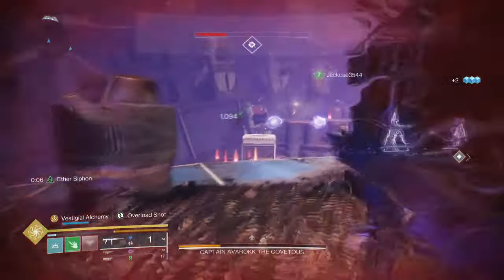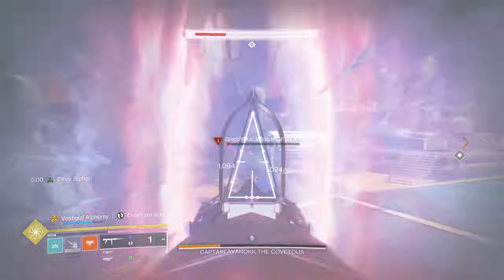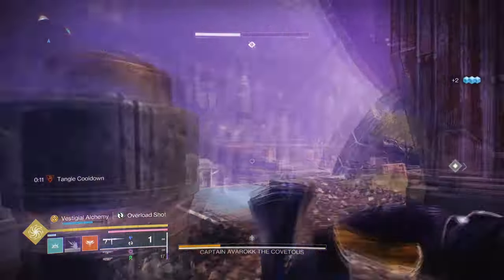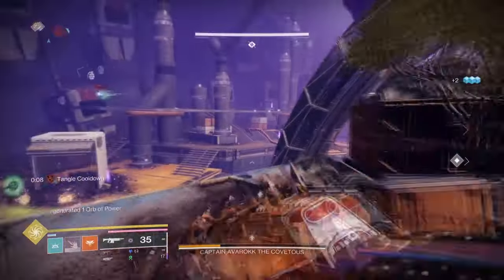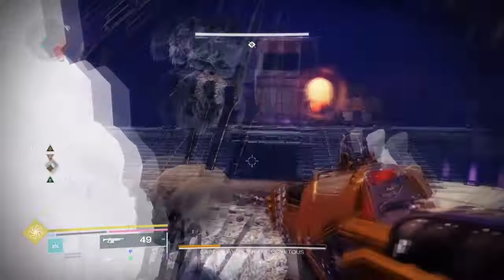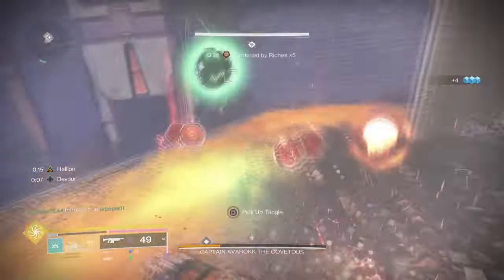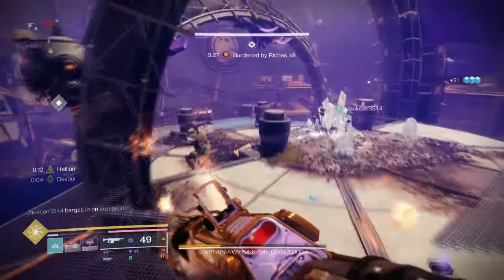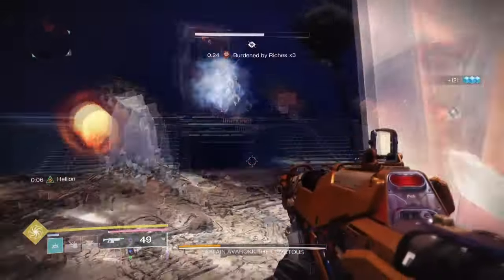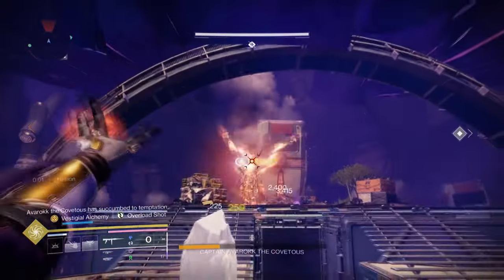While Sanguine is best suited with Well of Radiance, this doesn't always need to be the case since we only need to activate our Rift to achieve this buff. Having Facet of Hope is important for generating Rift energy and activating the Helion aspect. After this, I add Facet of Protection for extra damage reduction and safety. We don't have the ability to activate Frost's Armor this time, but that may be worth adding depending on your version of this build. Dominance is there for the Jolt effect on grenades, while Balance and Sacrifice are there to maintain abilities from start to finish.